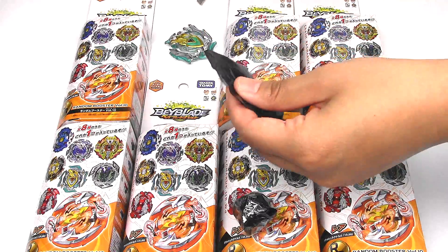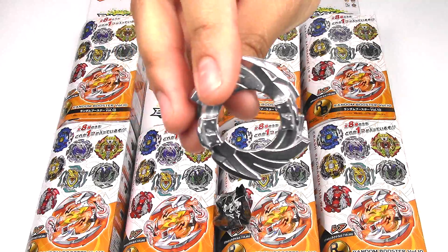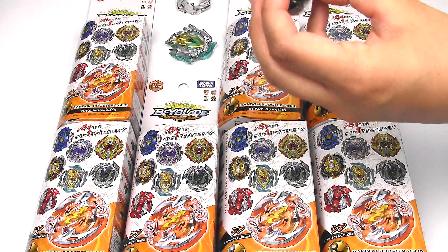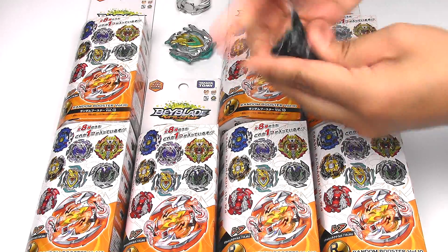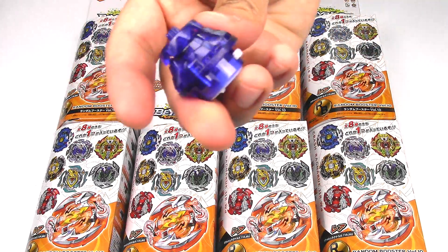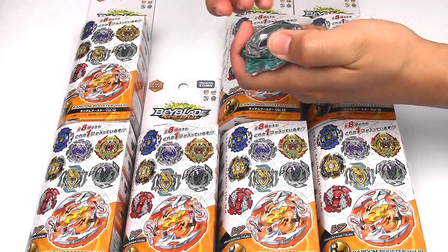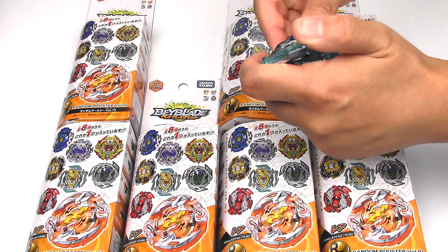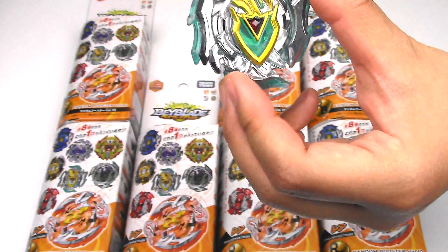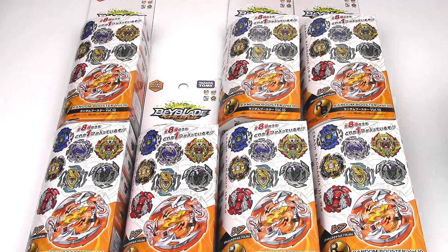This is what everyone is saying — this is probably the best random booster of all time. We got a 4 disc, and man, so much tape all over this thing. We got a purple Destroy driver. That's nice, that's awesome. Destroy is actually a really, really good driver, and it's purple. It's purple and teal — it's a pretty interesting color combination. And here we got the stickers. Let's put that one aside, one is done.